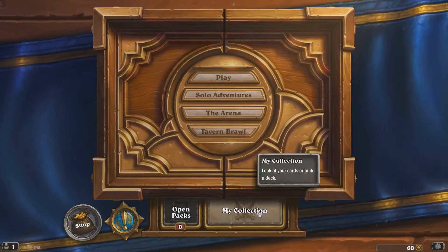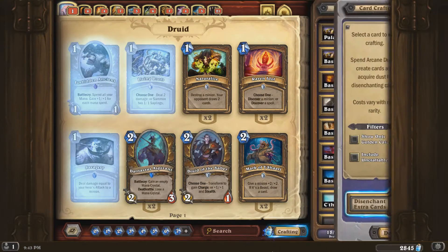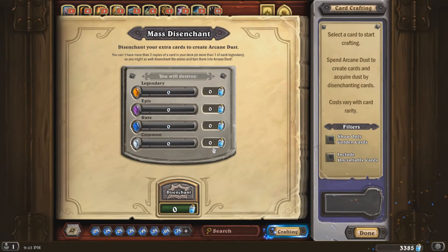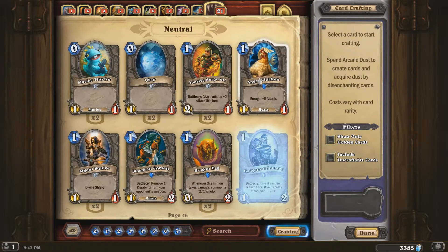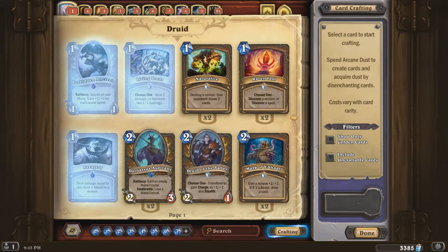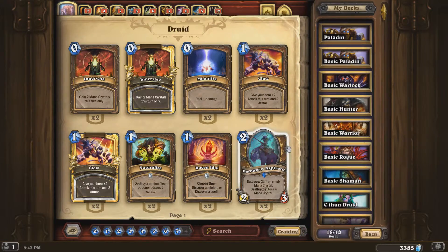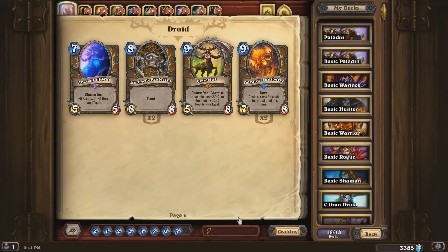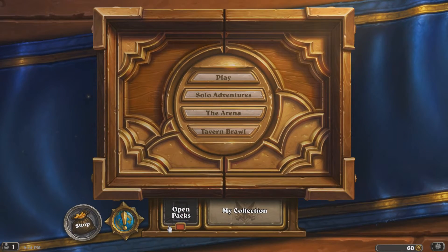Kind of sucks that I got the same legendary twice, but other than that it's not too bad. Let's do the disenchanting. We've got 3,300 dust now — I can actually create two legendaries if I want. I'm really tempted to make Yogg-Saron. I'll probably get Sylvanas and Yogg. I always save up dust and never use it — that's my problem.